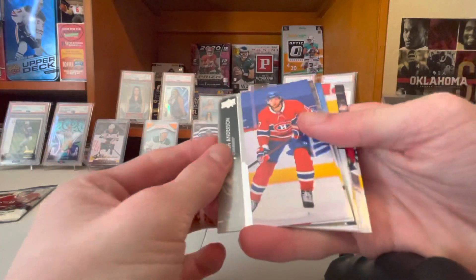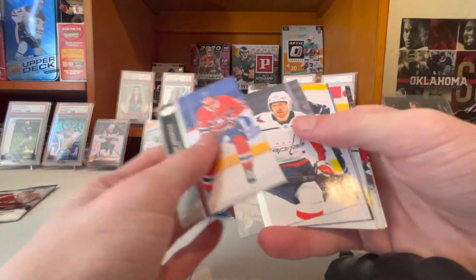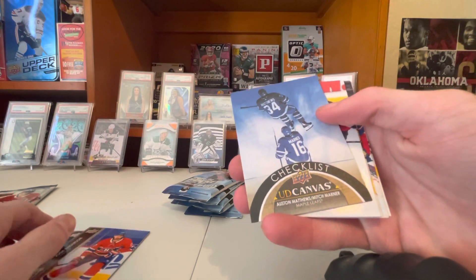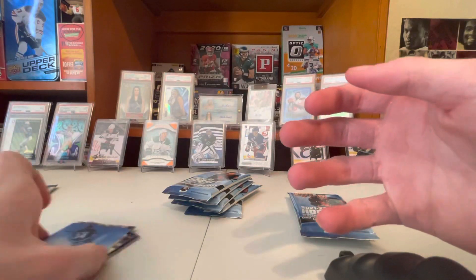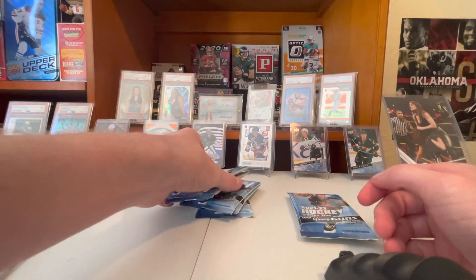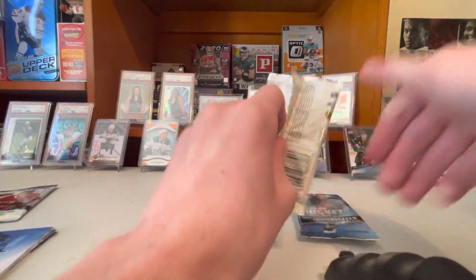There's a look at the base. UD Canvas — Auston Matthews, Mitch Marner. You know, the UD Canvas look a little different. I guess the Young Guns... I don't know how the Young Guns look, but we'll see.